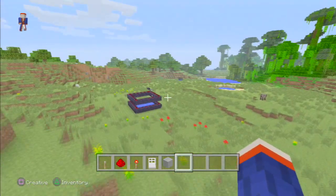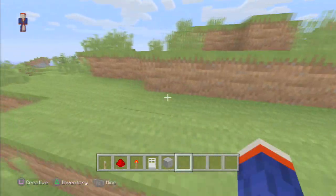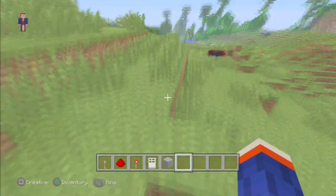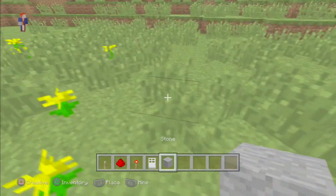Let's see. This is my TNT cannon world, if you can tell. You can do this inside a mountain, but I'm feeling kind of lazy — well, I am lazy. So we're just going to put this over here.